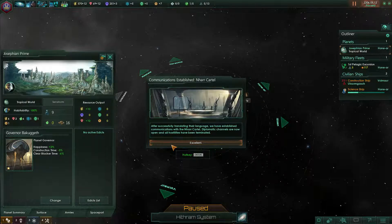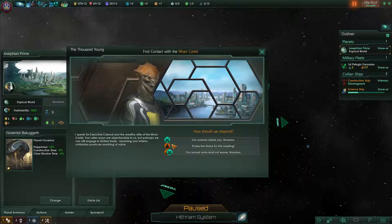After successfully translating their language, we've established communications with the Nar Cartel — diplomatic channels are now open and all hostilities have been terminated. We've met someone! They say: 'I speak for executive Cabroxy and the wealthy elite of the Nar Cartel. Your alien ways are objectionable to us, but perhaps we can engage in limited trade, assuming your inferior civilization produces anything of value.'